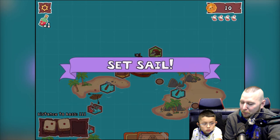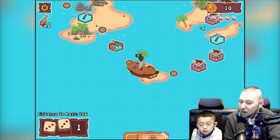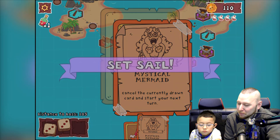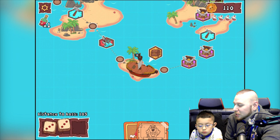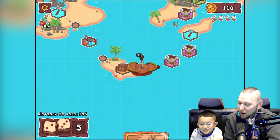Roll the dice — no shark! Treasure! You landed on the treasure space, you get to draw a treasure card from the deck. Free booty! Wait, these are treasure ones because we landed on it, we got it for free. Oh what's that — two, five? You get one, two, three, four.